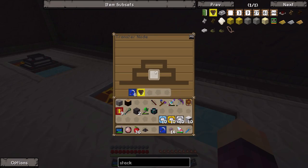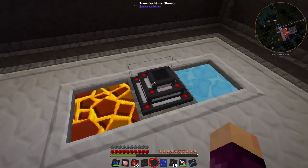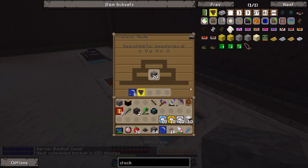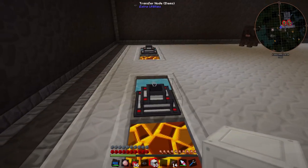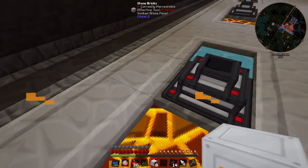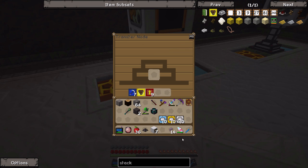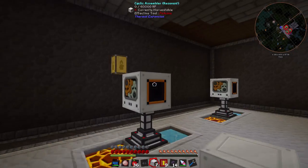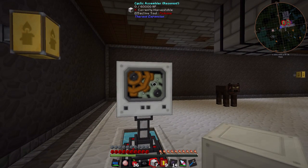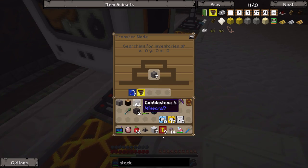Let me go ahead and restart real quick. After the restart, it seems to be working now - they've filled it with cobblestone. If you take that out, it fills with more. It's fairly slow; I'd like to put more world interaction upgrades in. What we're going to do is put cyclic assemblers directly on top of the transfer nodes. As far as I'm aware, the speed upgrades only increase the speed at which items move from the transfer node to the cyclic assembler. Since I've put the cyclic assembler directly on top of the transfer node, the speed upgrade really shouldn't make much of a difference - the main thing we need is a ton of world interaction upgrades.